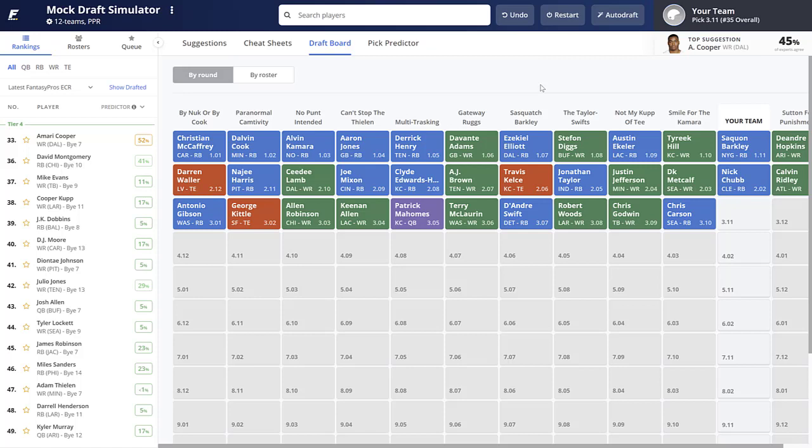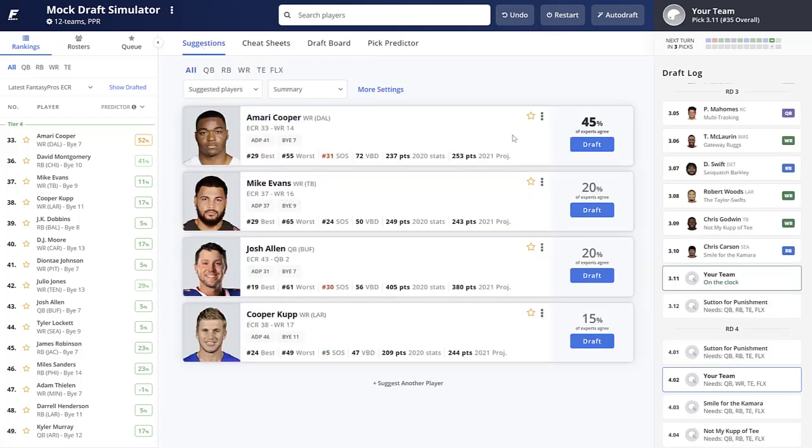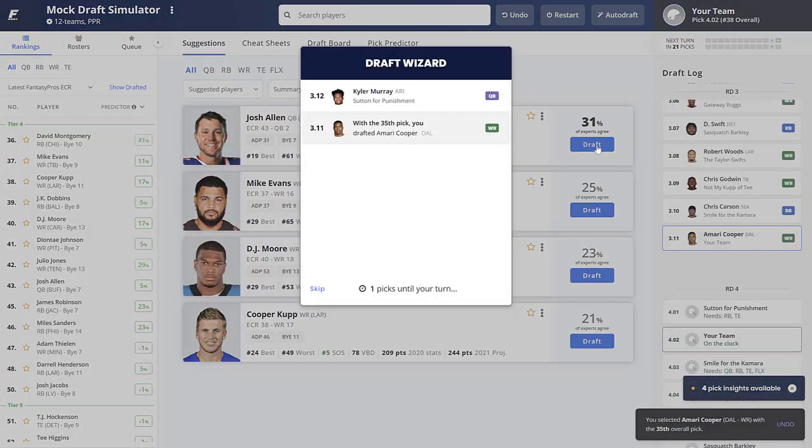Antonio Gibson falls all the way to the first pick in the third round — great value. Then George Kittle, Allen Robinson, Keenan Allen — good value on Keenan Allen. Patrick Mahomes is the first quarterback off the board with the fifth pick in the third round, which is the range I expected. Terry McLaurin, DeAndre Swift, Robert Woods, Chris Godwin, Chris Carson. We're in a good position to take a wide receiver. Amari Cooper is high on my list — great offense with Dak Prescott, a 1A-1B situation with him and C.D. Lamb. I get Cooper about a round and a half later, so I'm very happy.